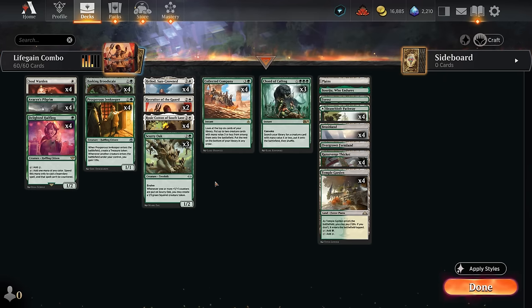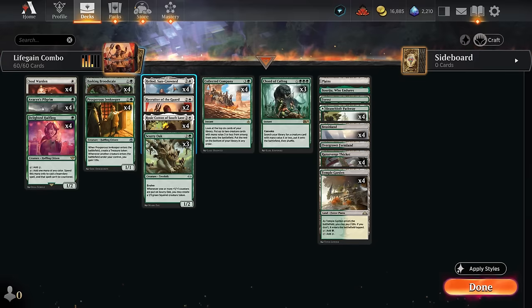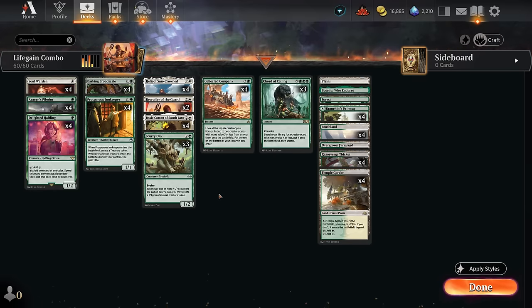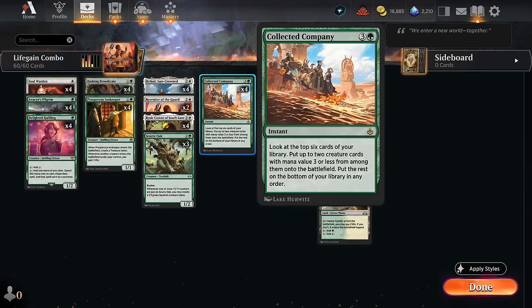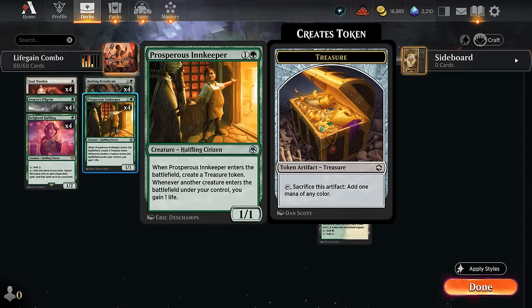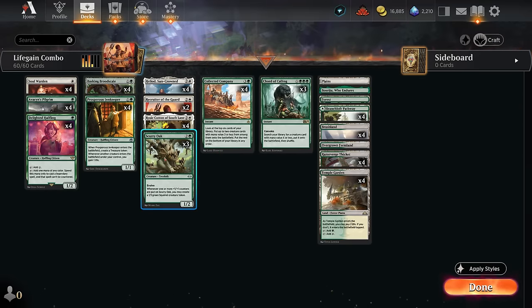So those are just some of the combos we can assemble. We also have two copies of Recruiter of the Guard as a great way to assemble the different combos, as we can search up any creature with toughness two or less — Heliod is the only creature we cannot search up but everything else is fair game. And rounding things out we have the full set of Collected Company, which we can cast pretty early thanks to mana acceleration from our one-drops and Inkkeeper, and that can potentially set up the infinite combo if we hit the right combo pieces.